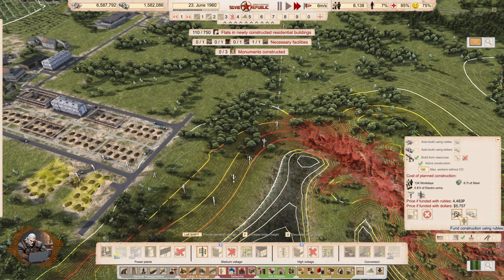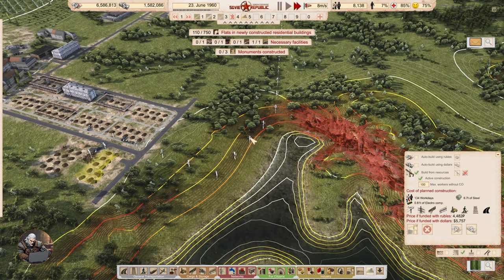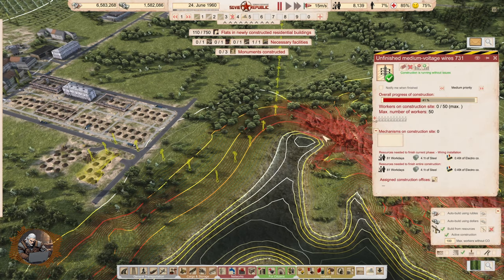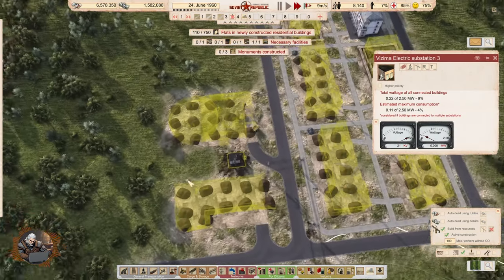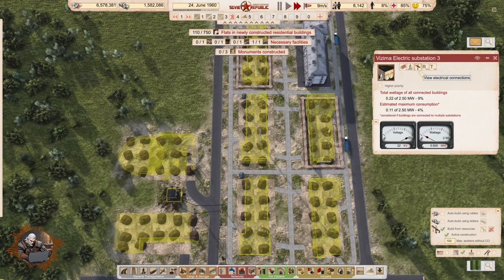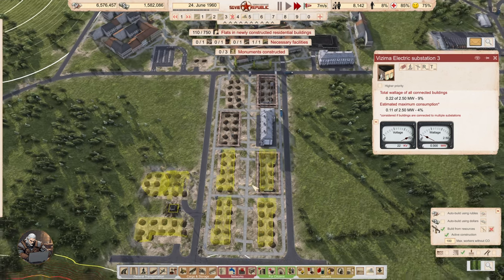Is this going to be only for the wires? I don't want the buildings to get messed up. Is this one construction? Yeah, it's considered one construction, which is amazing. So we can just click here and it's going to be finished with rubles. Someone is already drawing electricity — these guys. That's good.